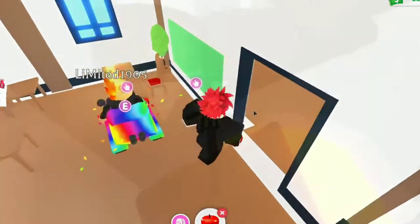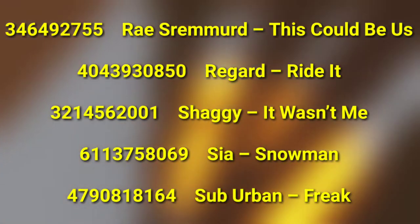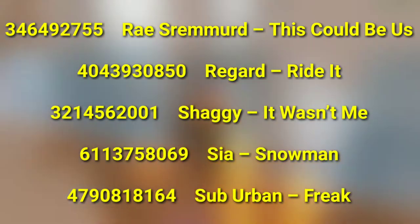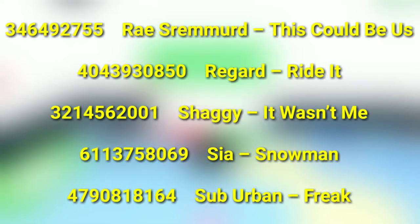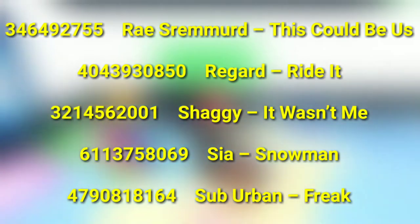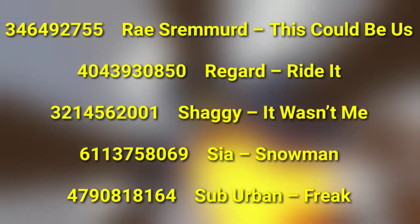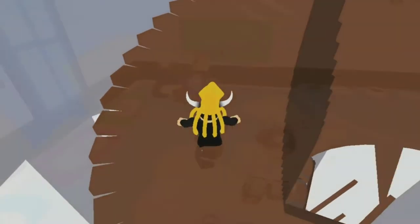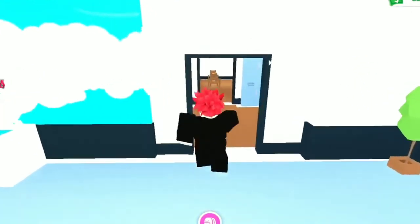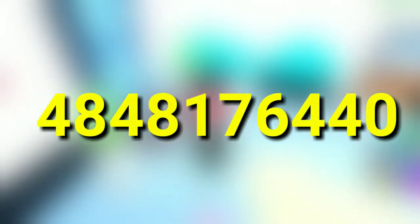Some more top-tier tunes incoming. We have bangers from Ray Strimmert, Regard, Sia, and more. Enjoy these awesome tunes. 346492755, This Could Be Us. 4043930850, Write It. 3214562001, It Wasn't Me. 6113758069, Snowman. 4790818164, Freak. Dance Monkey by Tones and I — one of the biggest hits going into 2020. 48481764440.